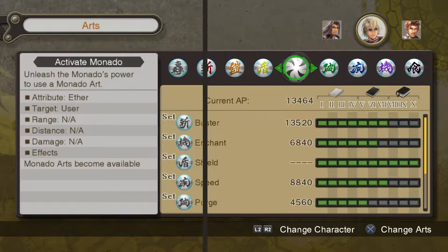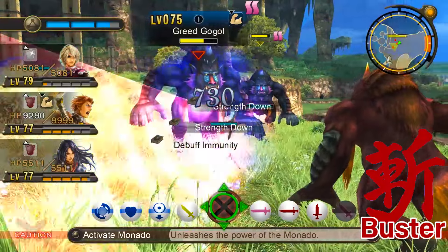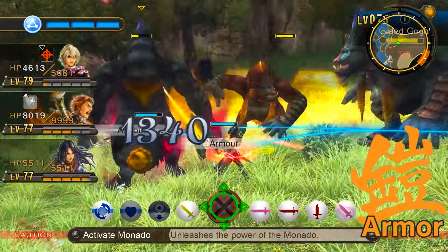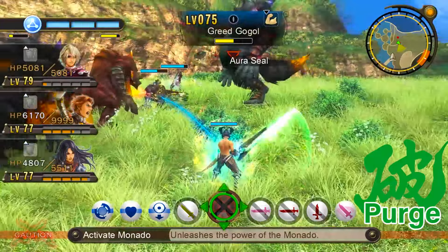As such, I've recolored the Monado arts to help us fellow English speakers select the right art at a moment's notice. Each color is based off the effect of Monado's blade glow when using an art, save for Buster, which I made red for the sake of completing the rainbow — we gotta be pretty, man.